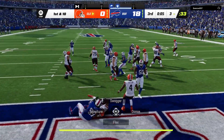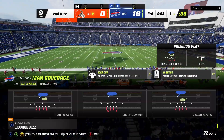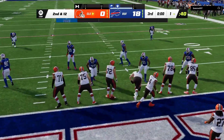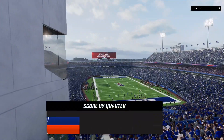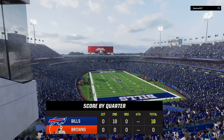And the Browns are able to come up with a goal line stand. They start on the ground with Nick Chubb and he is going to be stopped cold behind the line of scrimmage. Give the credit there to Jordan Phillips getting in the backfield for the tackle for loss. Three-quarters in the ball, and the Browns will return with more after this.